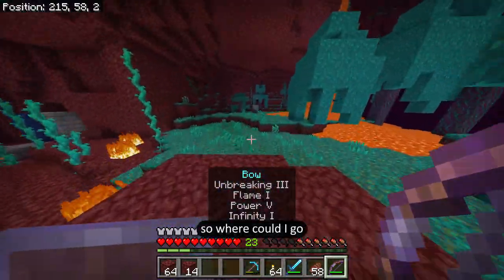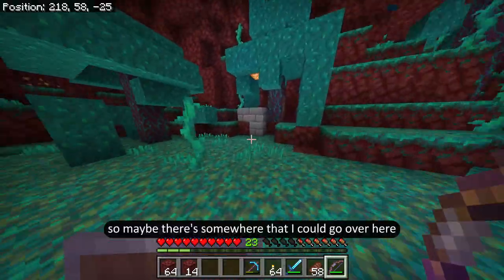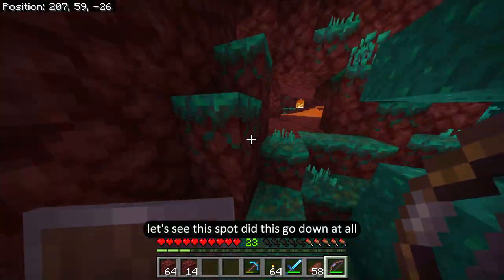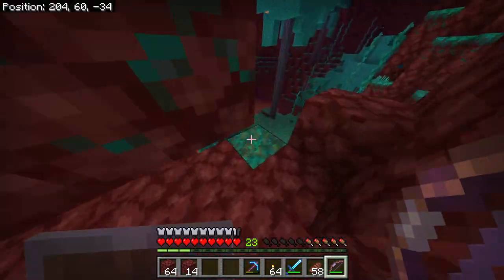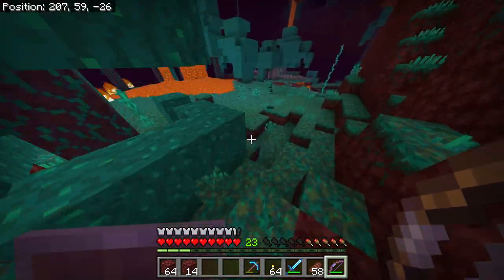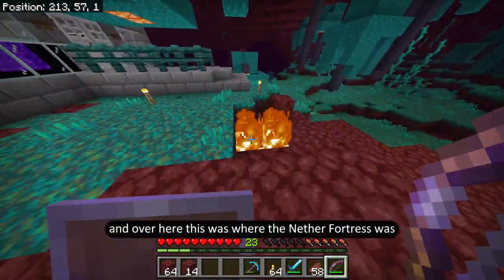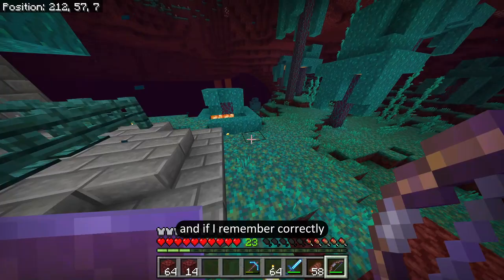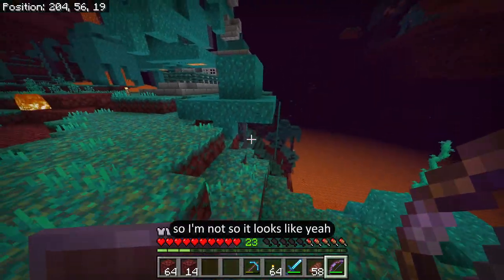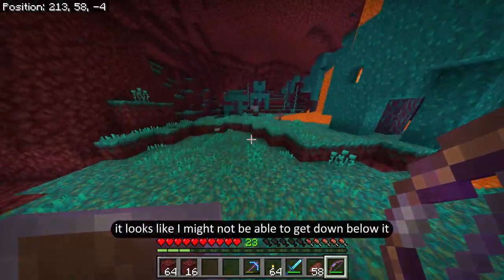Where can I go? I remember I ended up tunneling a little bit over here to the right, so maybe there's somewhere I could go over here. Did this go down at all? No — there must be that lava pool I kept running into. Over here was where the nether fortress was, and if I remember correctly that was also covered by a huge lava pool. It looks like I might not be able to get down below it somehow, but I really need to.